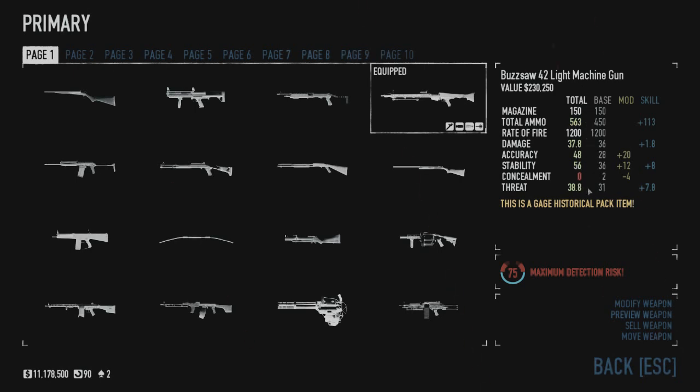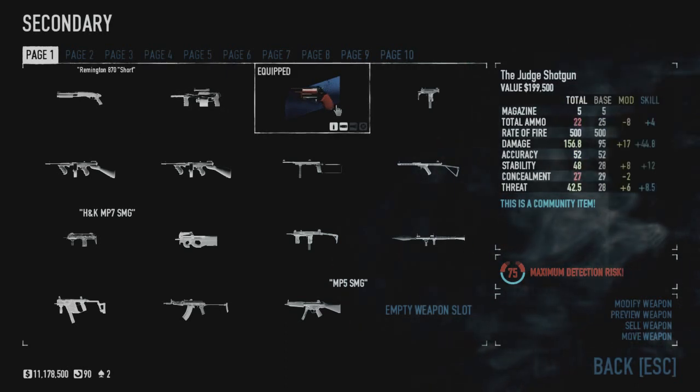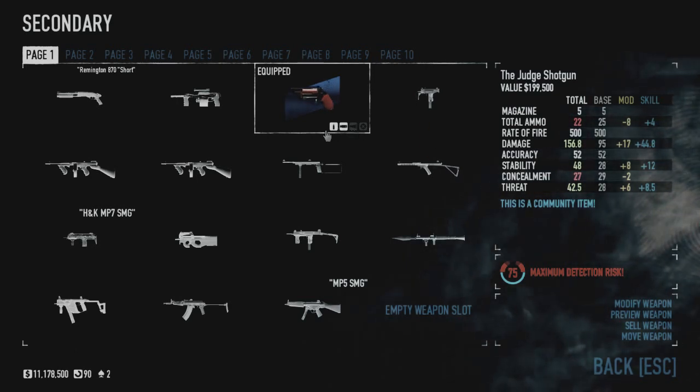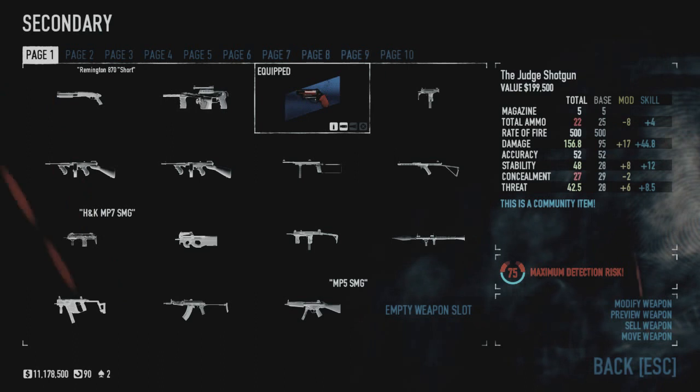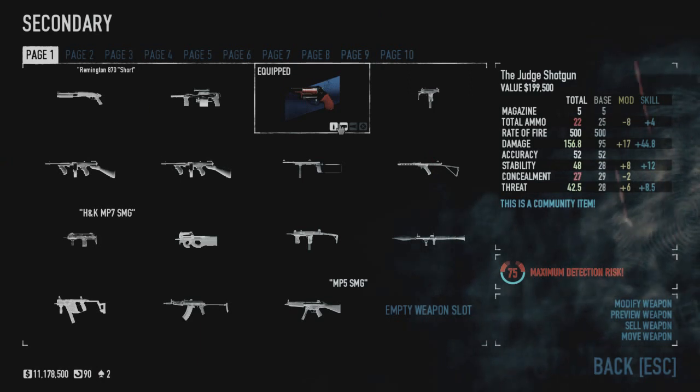I have mods and skills to buff the ammo with Fully Loaded, buff accuracy and stability with mods. This machine gun is best used with a high-accuracy secondary. For instance, the Judge is a good choice because it's fairly accurate, high damage, and with slugs it can punch through shields. This is good because the Buzzsaw .42 is good against literally everything except for shields, so having the Judge is a good way of covering your bases.